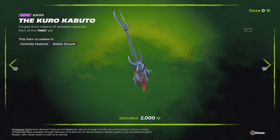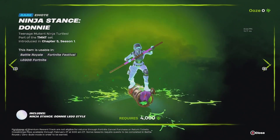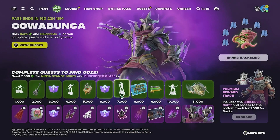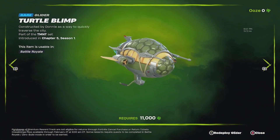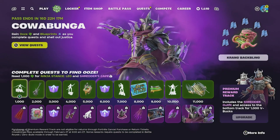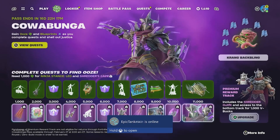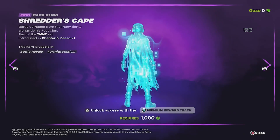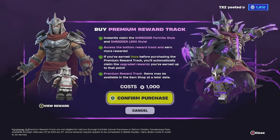I'm guessing this is for Fortnite Festival. There's other content for different Ninja Turtles games. We got a glider — the Turtle Blimp. This is all the stuff in the free battle pass, but if you want to spend 1,000 V-Bucks to upgrade, you can unlock the stuff on the bottom, which includes right away getting this free Shredder skin on the left.